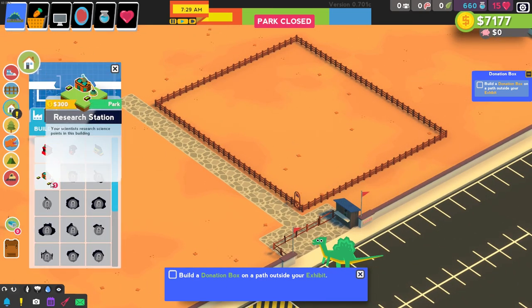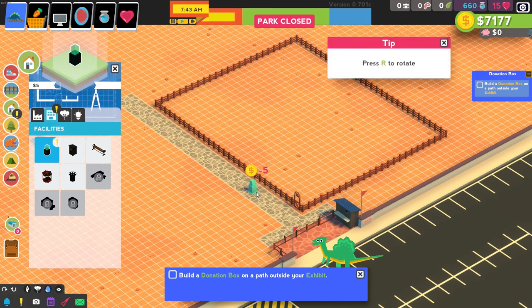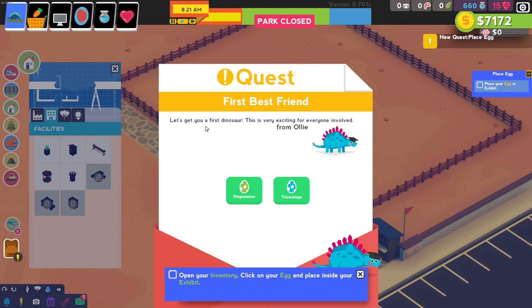Where's that station? Donation box — on a path outside your exhibit. So let's see, people are probably going to gather right here. Let's put it right there. Let's get you a first dinosaur — this is very exciting. Oh, this is very exciting for everyone!